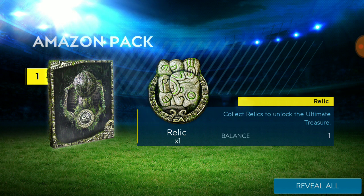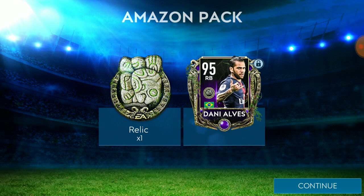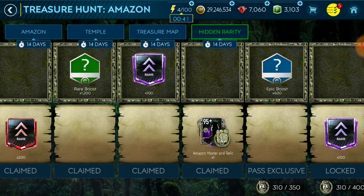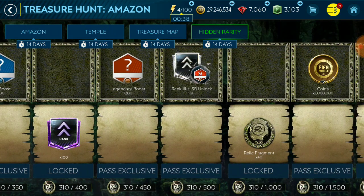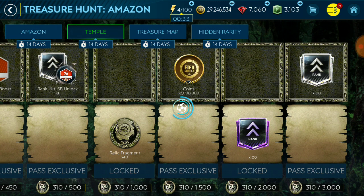There are plenty of packs so far and this is my first relic. I couldn't pull any glyphs — glyphs were the same as relics in Sahara. We get a 95-rated player, which is the guaranteed 95-plus, no surprises there. I'll get like 40 more relic fragments from this, which is really the only thing that matters here.